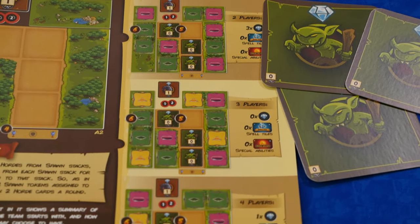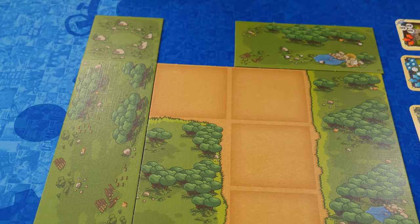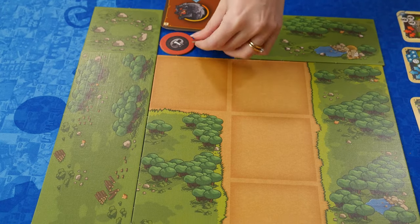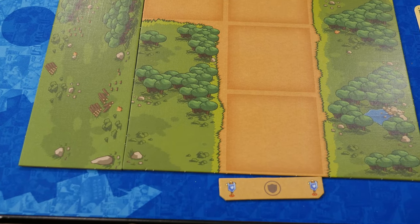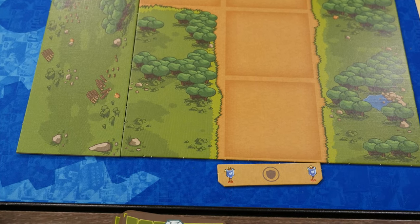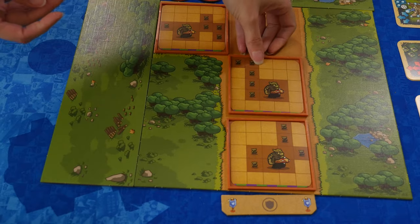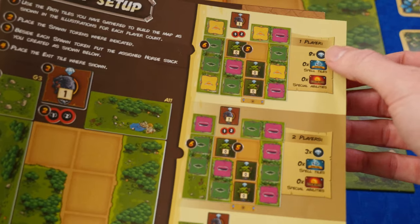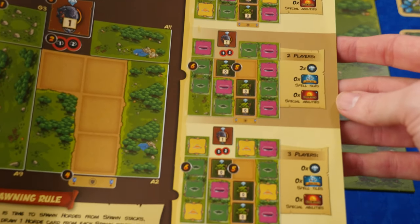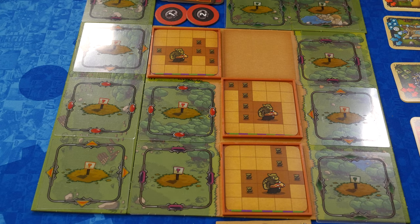The green Horde cards will be used during the initial map setup. Page 5 shows the diagrams you'll use. For Scenario 1, you'll arrange Path Tiles A2, A9, A11, and G3 in this pattern. The spawn stack and 2 spawn tokens go at the top of the path, and the exit tile goes at the bottom of the path. Put the 3 green Horde cards into Horde Trays, enemies' side face up, and place them on the indicated spaces. The player count diagrams show how many crystals, special abilities, and spells the team starts with, and the arrangement of building sites. For a 4 player game, the building sites are arranged this way.